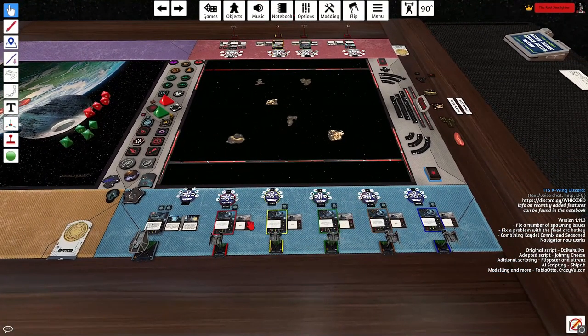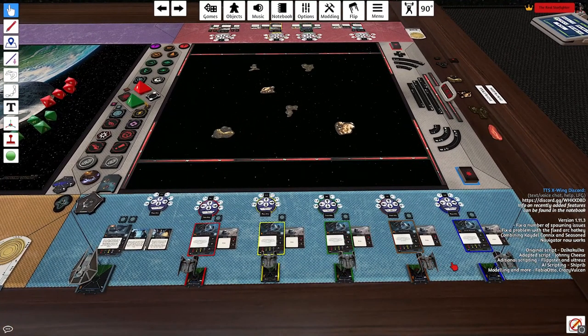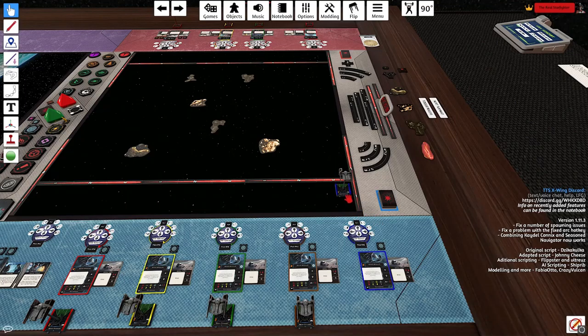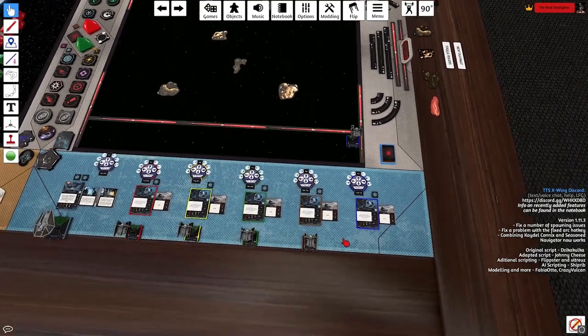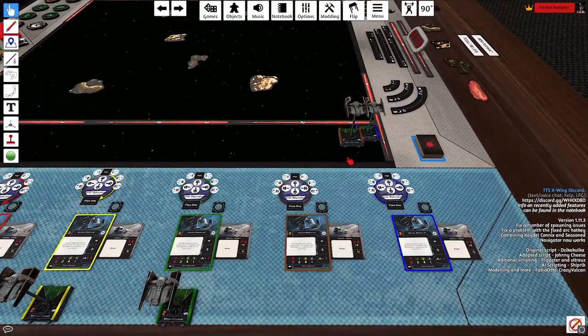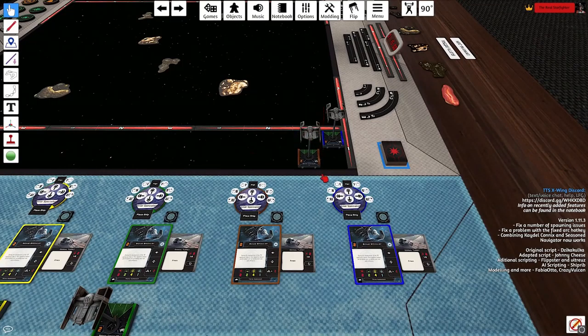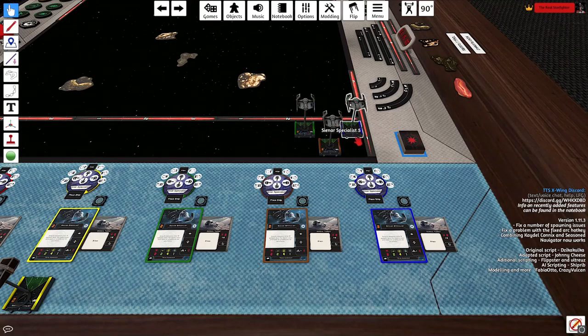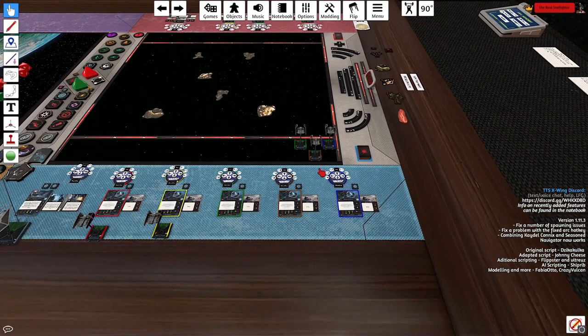Let's talk about setup for swarms — a question I get a lot, especially from new Imperial players trying to fly swarms against aces for the first time. The advice I always give is proper spacing. You've probably encountered the issue where you turn with a swarm, ships start bumping into each other, and you lose a bunch of actions on the first turn of engagement. The way to prevent that is to space them out properly. One of my favorite spacings is going into the windows.